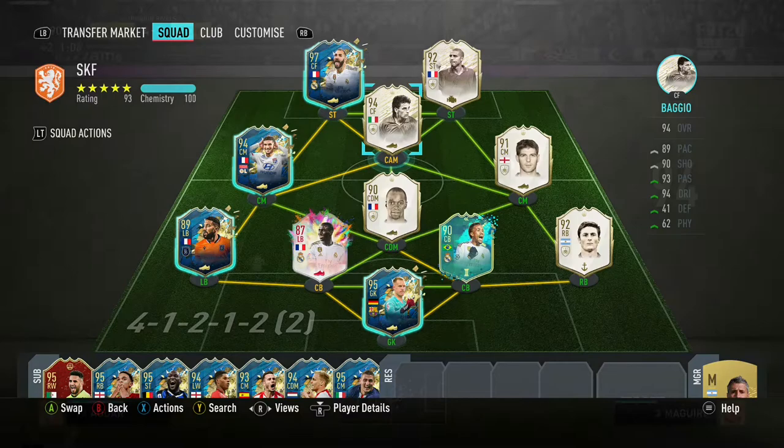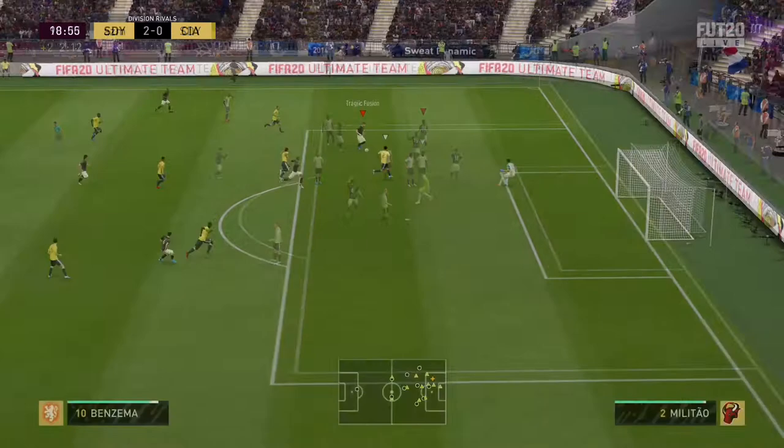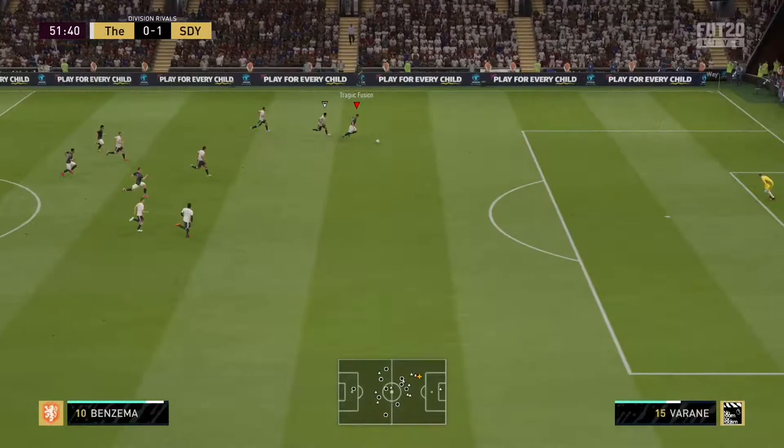We used him in a 4-1-2-1-2 narrow in the CAM position. You could use him as either a CAM or a striker. This card is really weird — you look at the passing and dribbling, it suggests he'd be a better CAM. And then you look at the shooting: his distance shooting looks quite average, but the inside-area finishing and attacking positioning suggest he'd be a great striker. You could use him as either or.